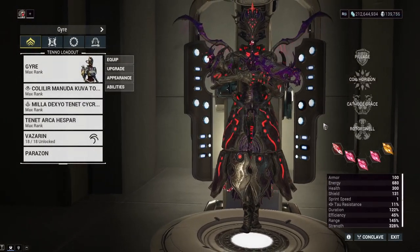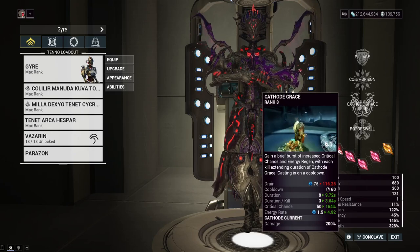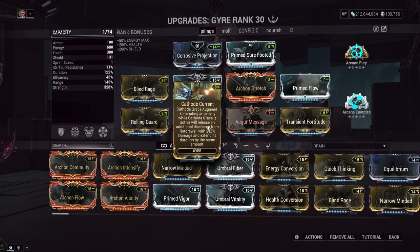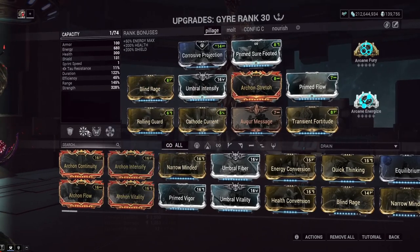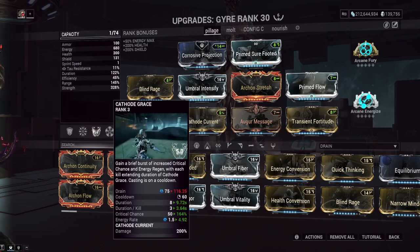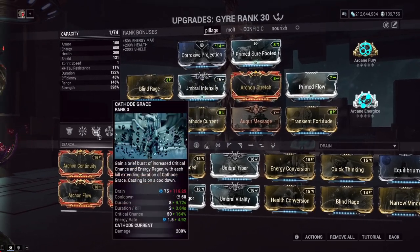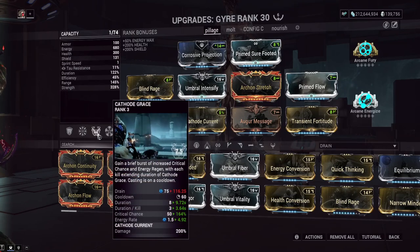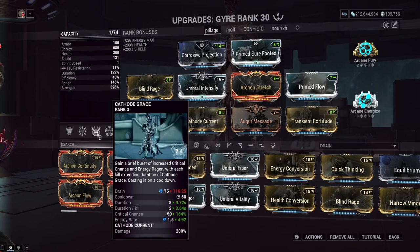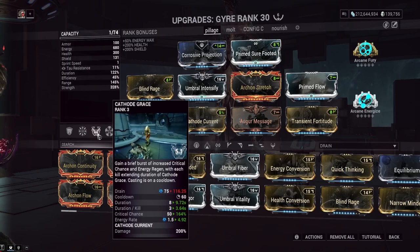I still don't really think I'm going to play Gyre much after this. Here's my problem with this augment: Cathode Current feels like a must-run augment that should be a base part of her kit. What they should have actually done is make an augment where Cathode Grace now affects your teammates — then she'd actually have an alternate playstyle of being mini support. This augment's damage doesn't even scale with strength. This is just a band-aid mod for a frame that had problems in the first place. All it's really doing is alleviating her energy issues — it's not giving her better survivability, better armor strip, or solving any of her core problems. She still has the same problems; she just has a must-run augment that alleviates energy and duration issues. Still not a great frame.